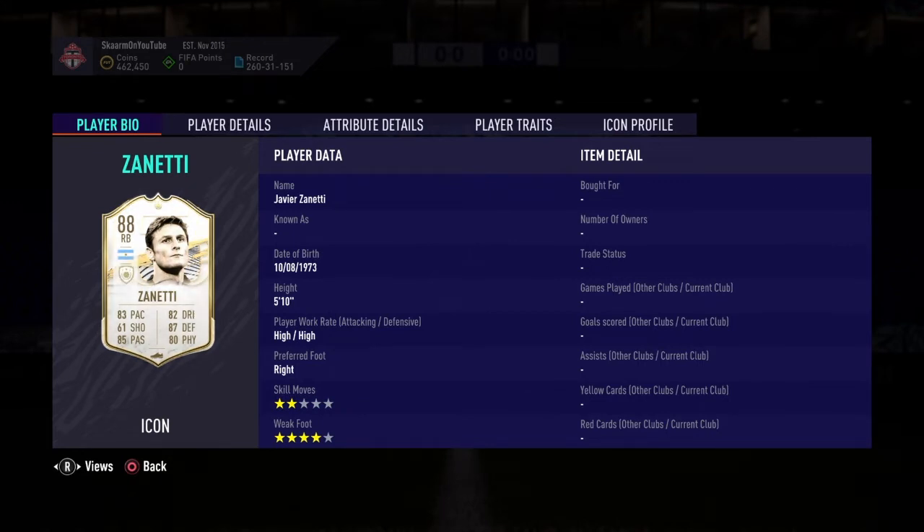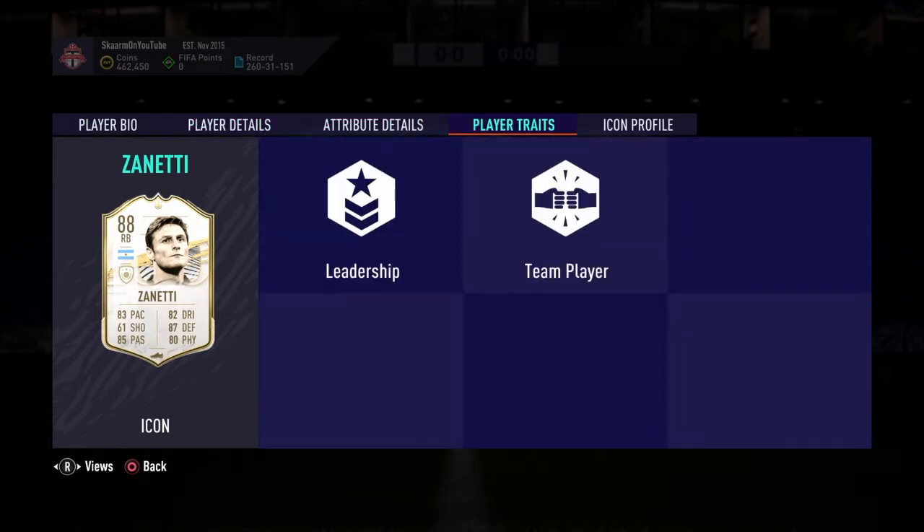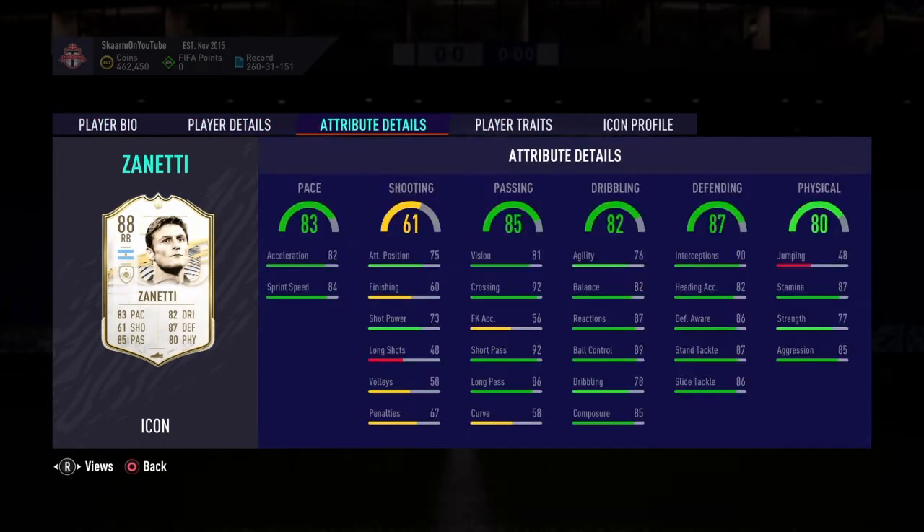He's right footed, two-star weak foot, four-star skill moves, so so far looking pretty decent. He doesn't have any player traits. Looking at the in-game stats, pace is not great — you'd definitely want to put a shadow chemistry style on him. Passing looks fine, and for dribbling, agility could be better and balance could be better, but it's still decent.